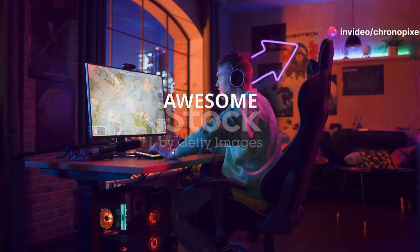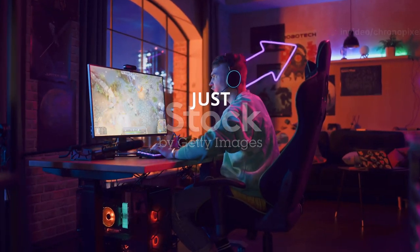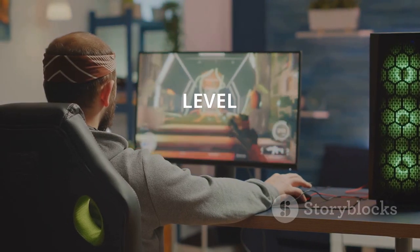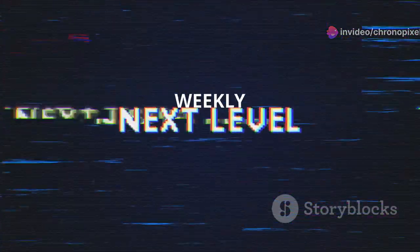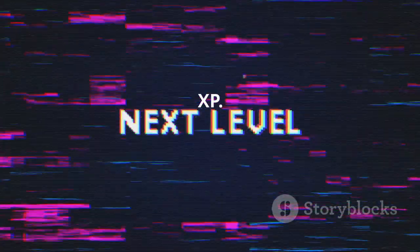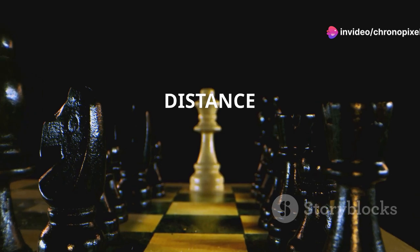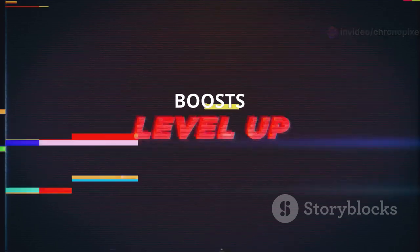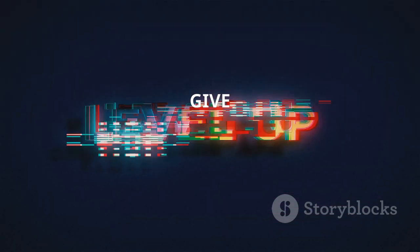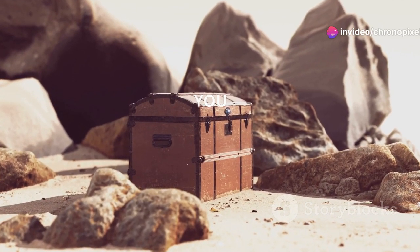Want to unlock those awesome battle pass skins and emotes? You need XP, and lots of it. This season the fastest way to level up is heading straight to Mount Olympus. It's crawling with opportunities to complete daily and weekly quests that reward massive amounts of XP — challenges like eliminating a player with the Thunderbolt of Zeus or traveling distance while flying with Wings of Icarus. Mount Olympus also has a ton of hidden XP boosts scattered around, so keep your eyes peeled and explore every nook and cranny.